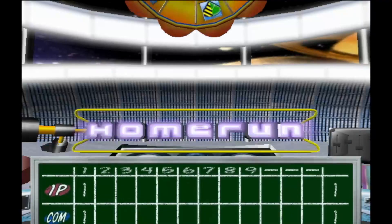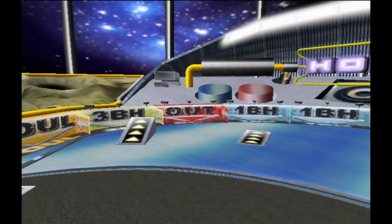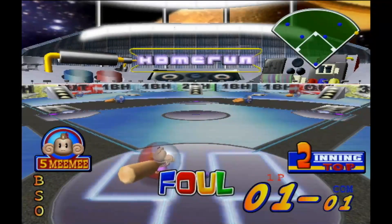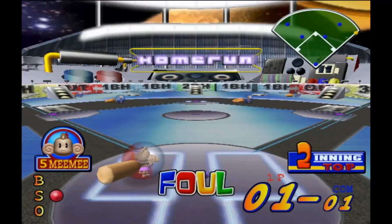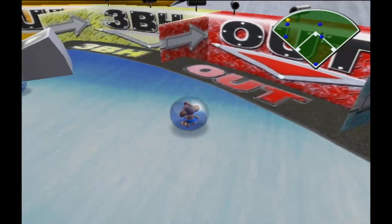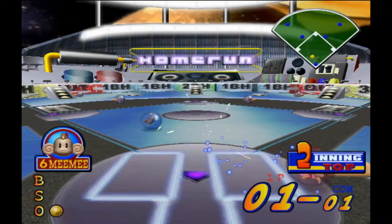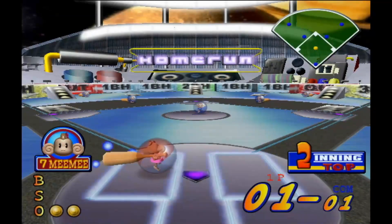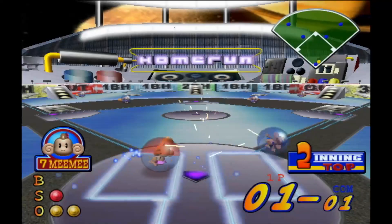All right, what do we got? Normal — not bad. So we get three jump boards: one in the middle and two on the sides. Not the worst. It's really easy to get fouls in this, so that might happen a lot. I do find the baseball bat oddly hilarious. If they stop moving inside the field and they don't land on a base, that counts as out. Come on, give me a good one. I need a good hit here. Another foul? God damn it.